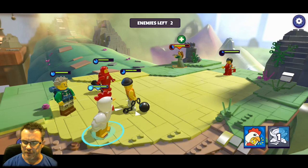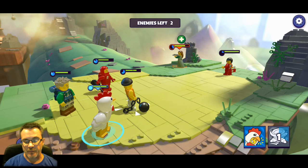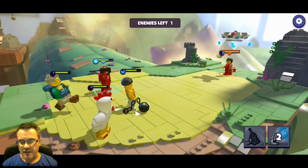That blue circle is turn meter - there's a name for it in this game. She's at about 40% filled up, meaning she's 40% of the way to taking another turn. All four of our characters are at 100%, 90%, 85%, and 60%, so all four will go before Princess Verda goes again. We're going to hit her and take her out right here - probably with the flying frying pan.